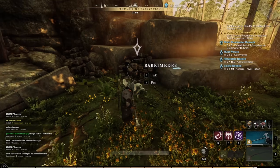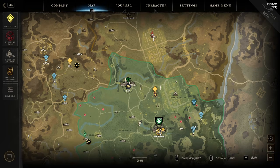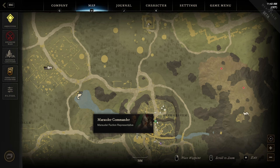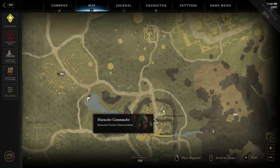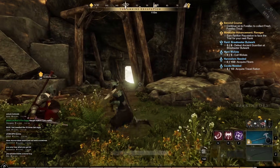Before running a dungeon, always check if there's a mission giver in front of the dungeon or in the nearest settlement. Also check your faction mission giver for a dungeon mission — this will increase your XP when doing the dungeon.